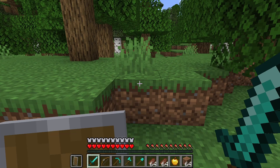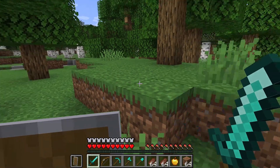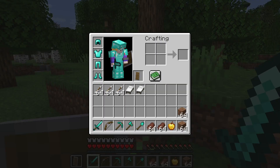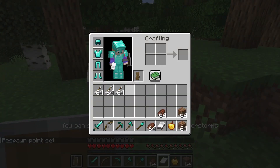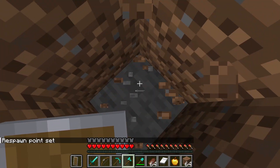According to the locate command, there is a Trial Chamber underneath me. I don't know what kind of equipment you'll need for them, so I've just got this. I'm going to put down a bed here, and now I'm going to dig down to the Trial Chamber.